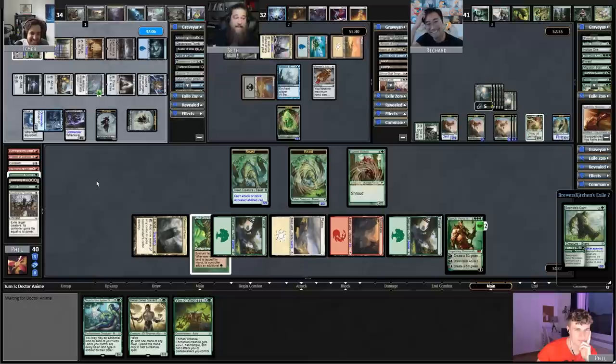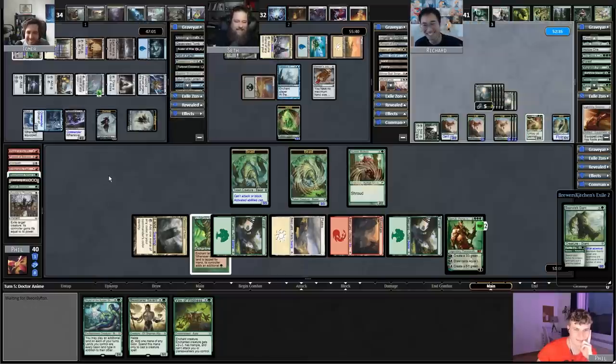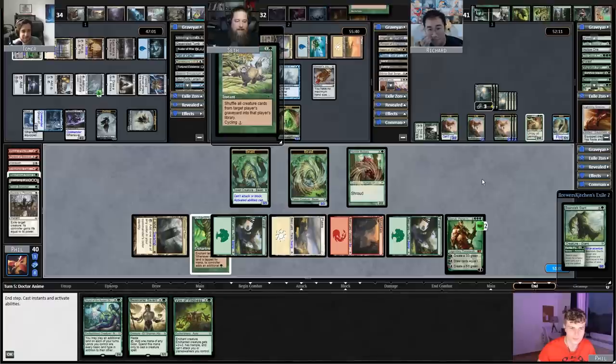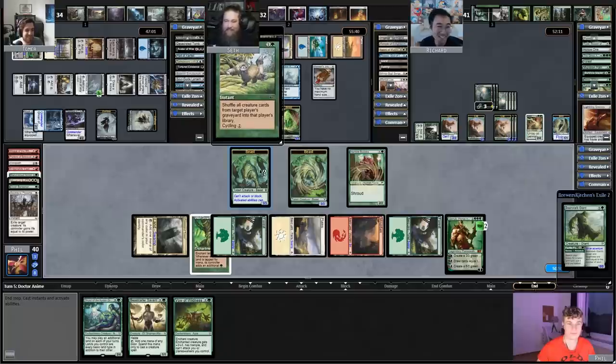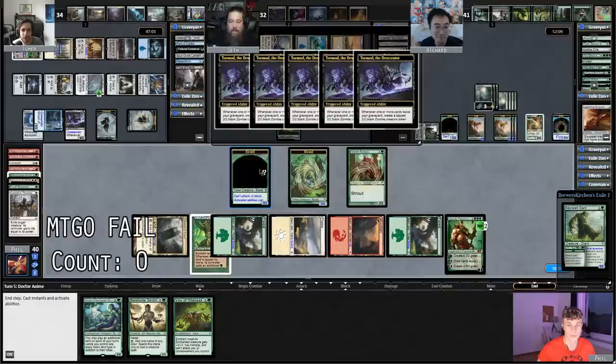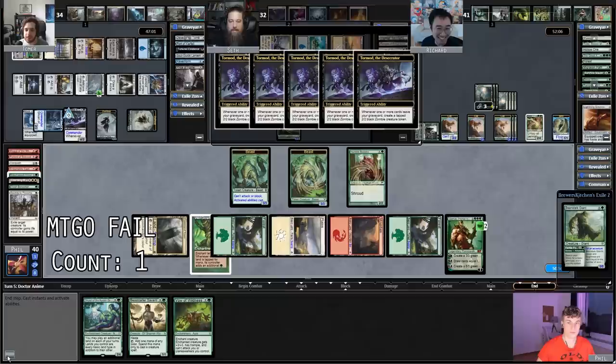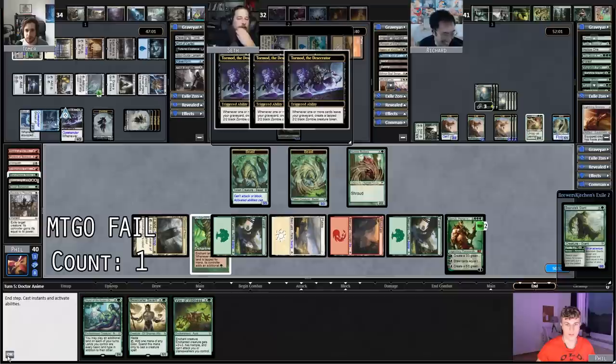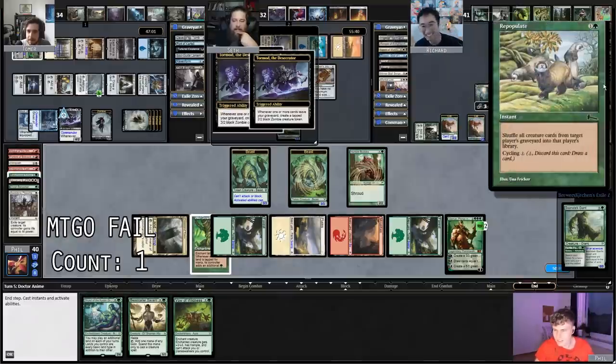I'm jealous of the amount of ramp you've drawn, honestly. I haven't drawn any ramp this game. When you draw 80 cards a turn, you're bound to draw your ramp. Richard gets to do things. How much monogreen removal can you possibly have that's instant? Oh, come on! I was working on that card — you gotta get a zombie out of this. Oh yeah, I guess that's what's right. Oh my God, I get a bunch! No, it's whenever one or more. I thought you only get one zombie. Whenever one or more cards leave your graveyard, create a tapped zombie — you should only get one, right? That seems wrong — that might be a Modo bug.